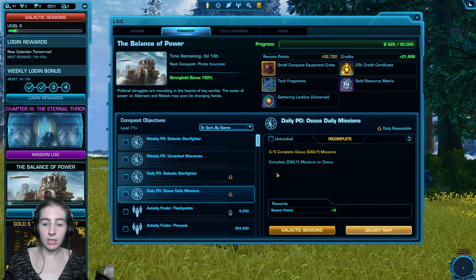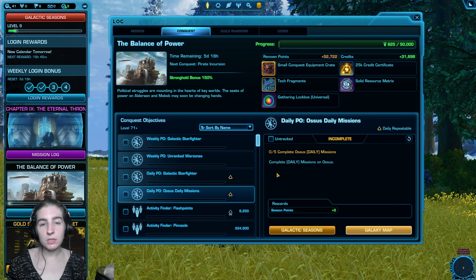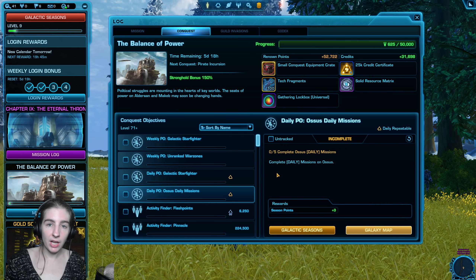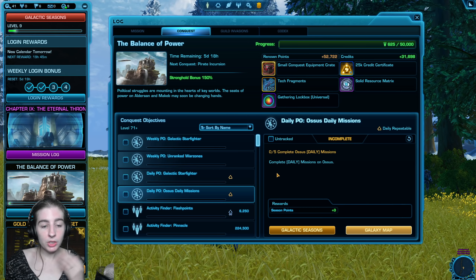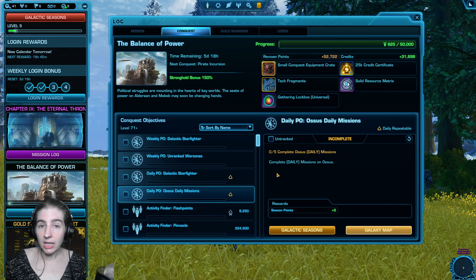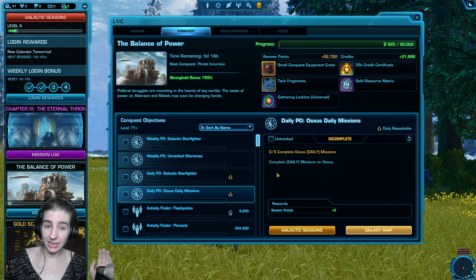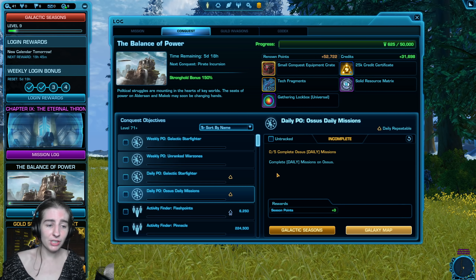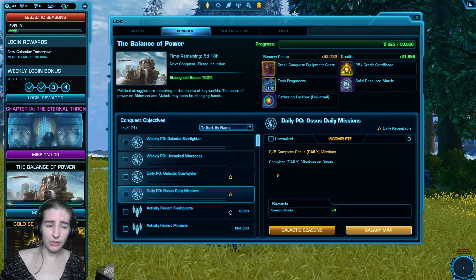And then there's the weekly ones which you can refresh once a week. I got Galactic Starfighter complete four matches and I got run three of these flashpoints listed. If I didn't like it I can refresh it, but I have to choose wisely — because if I didn't like my other one too, I can't refresh that. So when you're refreshing, you can do your dailies once a day and your weeklies once a week. Choose wisely.